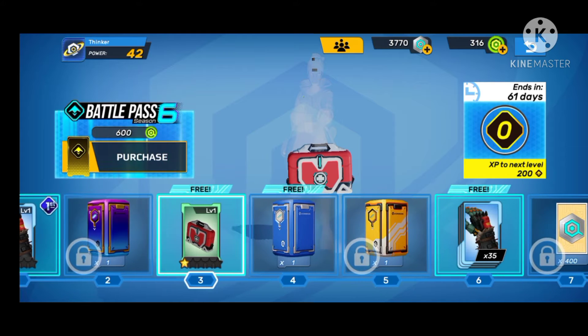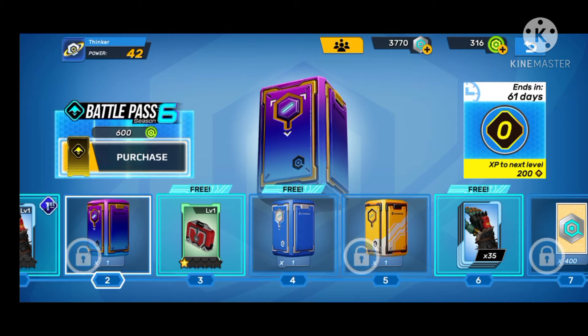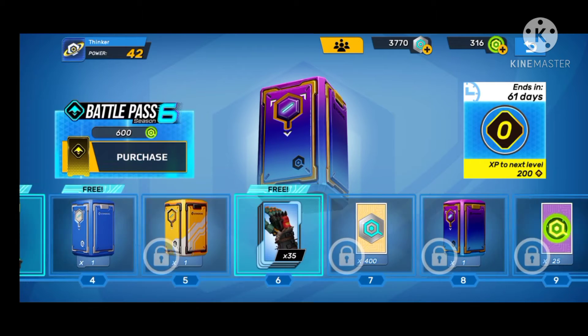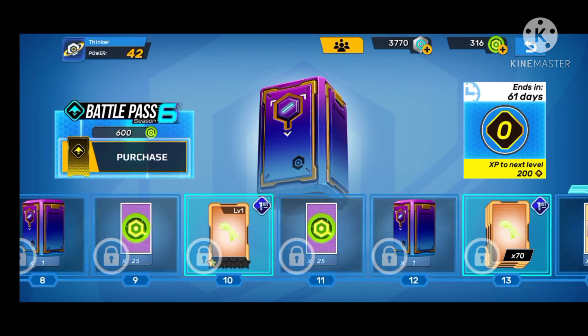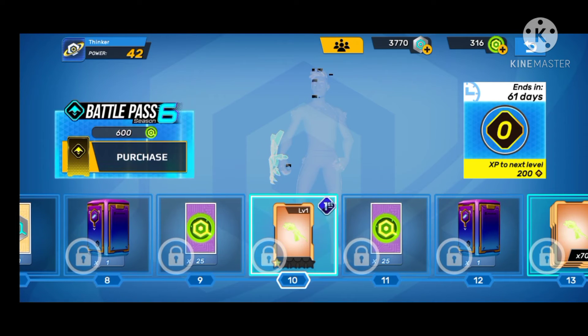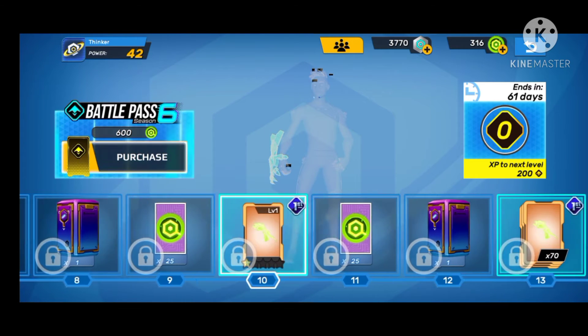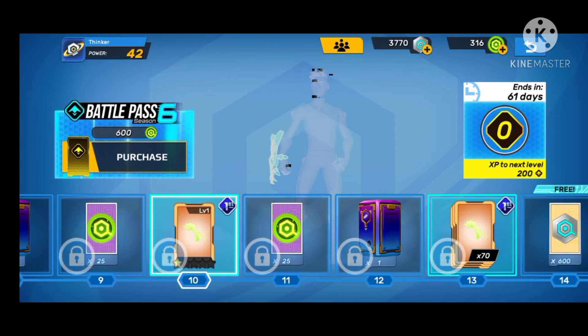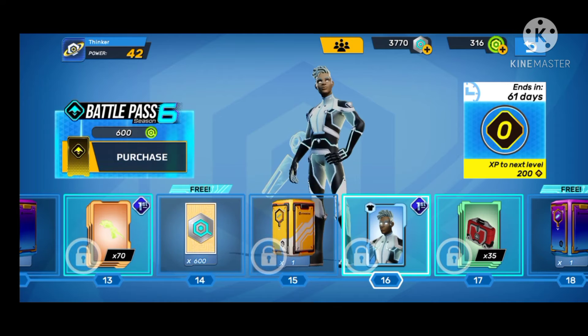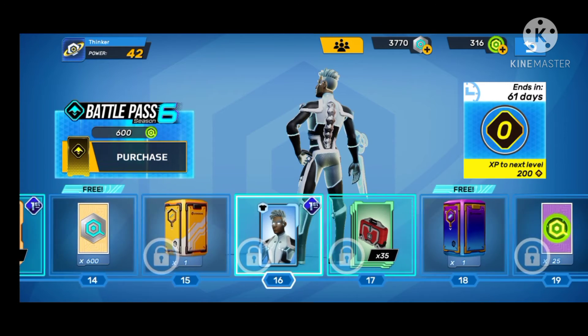Then we get this healing equipment, and you do get some anniversary stuff in here. Then we get a new legendary equipment for Glitch coming — it's such a quick tier, only 10. Then we got a new Glitch skin — Glitch is getting a lot of skins.